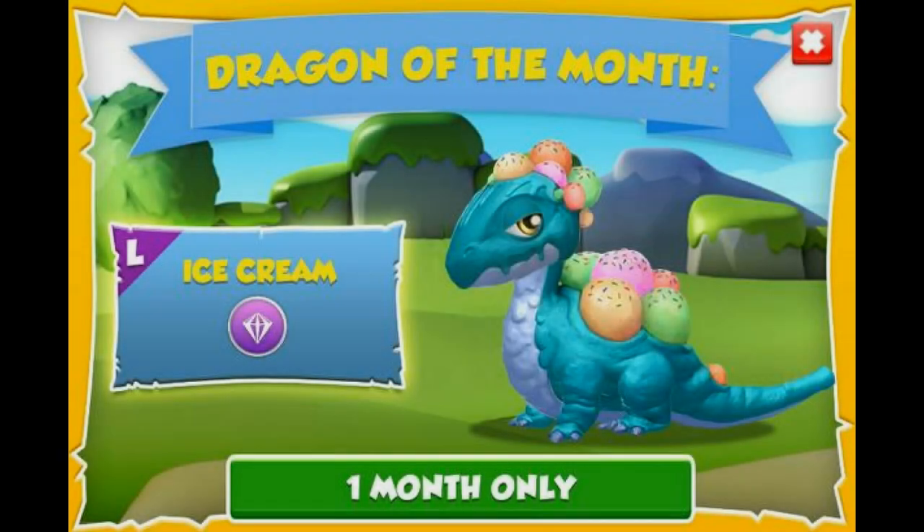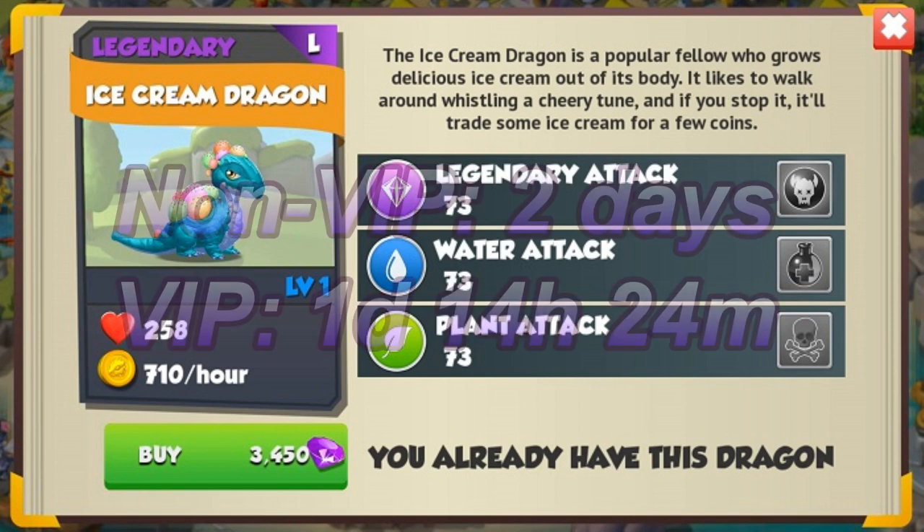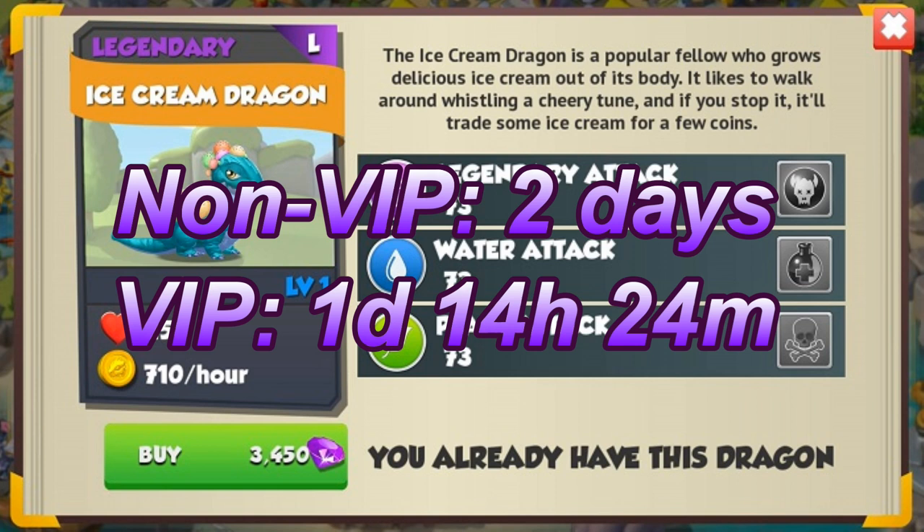Hello there everyone! The Ice Cream Dragon has been released as July's Dragon of the Month, so let's take a look at how to breed him. The Ice Cream Dragon is a legendary with the legendary water and plant elements that has a regular breeding time of two days and a VIP breeding time of one day, 14 hours and 24 minutes, like all legendaries.